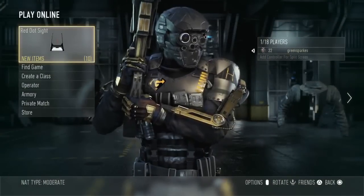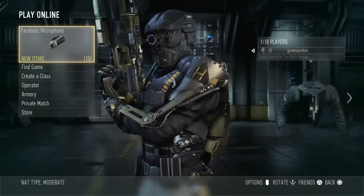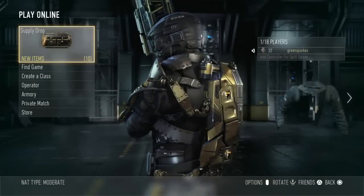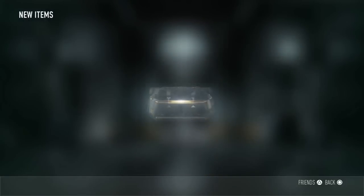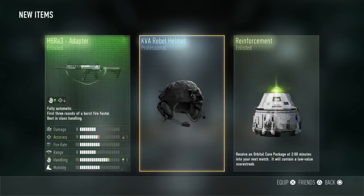Very excited — I've got some supply drops to open for you. You can only have three at a time, although I've got four in this first opening live for you guys. I don't know how I got four — I must have got one in a challenge or an award or something. So here we go, let's see what we got in the first supply drop. Okay, a helmet, and an HBRA3 adapter with increased handling but lower accuracy.